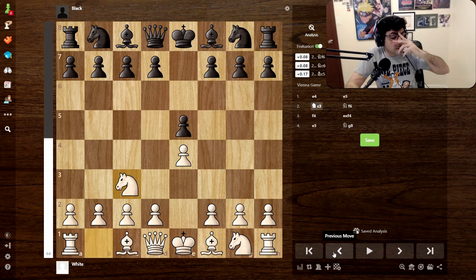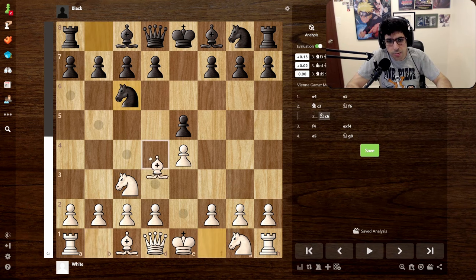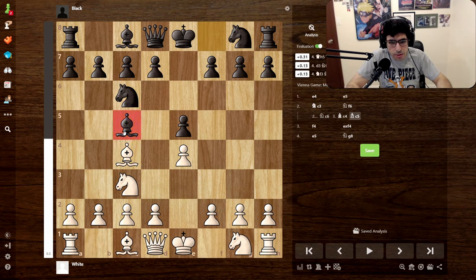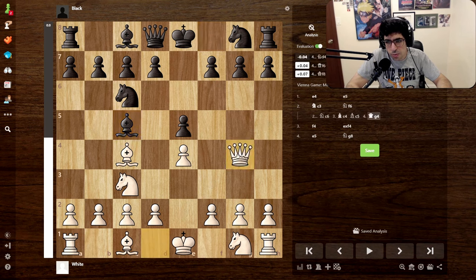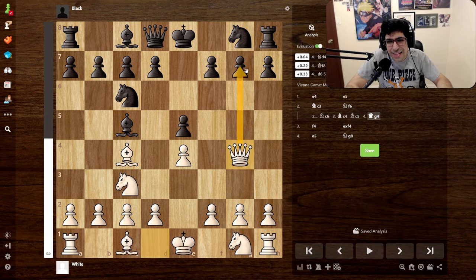At this rating - I'm rated 1667 right now - at this rating a lot of people develop this knight, and just from seeing computer moves I see the bishop comes here, bishop comes here, just kind of normal developing moves, still putting pressure on that f-pawn. But the copycat variation is when you bring your queen out to g4.